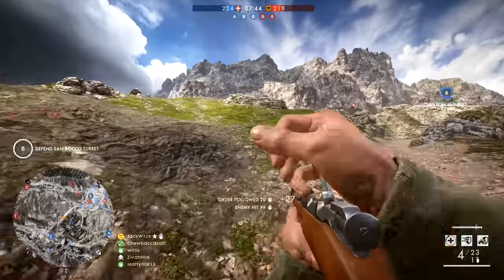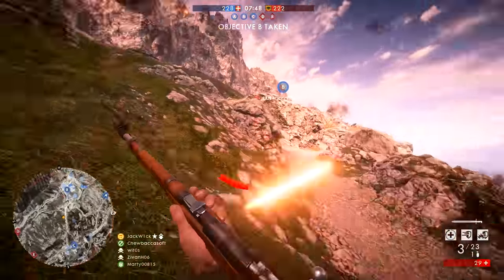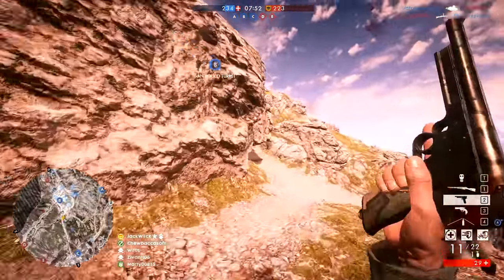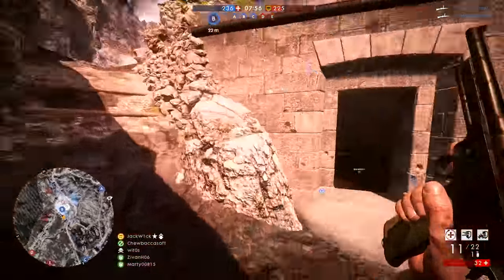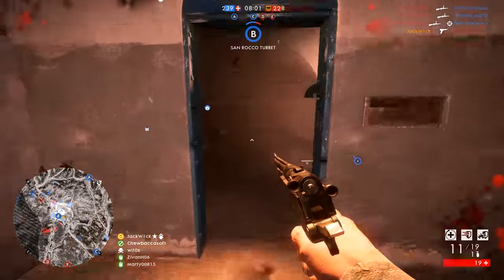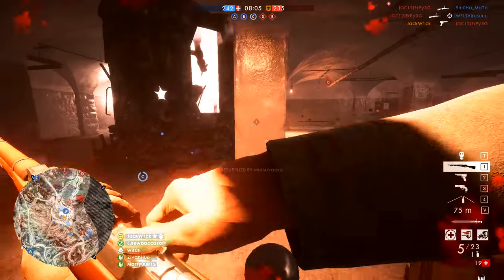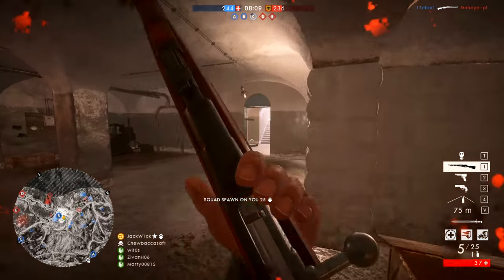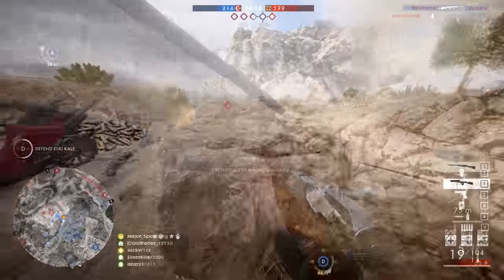Did you know that there are five new guns available to play with in Battlefield 1? There is. How do you get them? At the moment, there's only one way — you've got to pre-order Battlefield 5. I'm not condoning pre-ordering that game or recommending that you do, but that's how you get these guns. So we're going to take a look at them and see if they're any good. They are all variants in one way or another of guns already in the game, so if you haven't pre-ordered, I don't really think that you're missing out on some insane overpowered gun that's behind a paywall. Just to be clear on that. But let's take a look at them anyway.